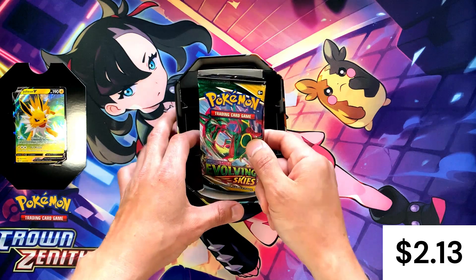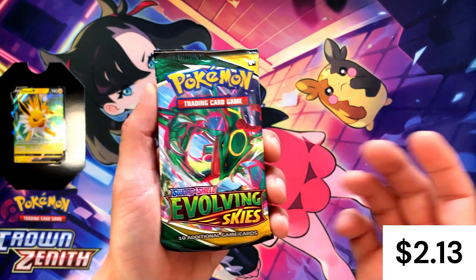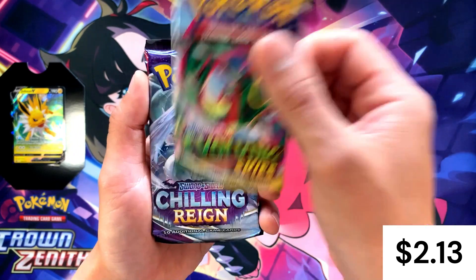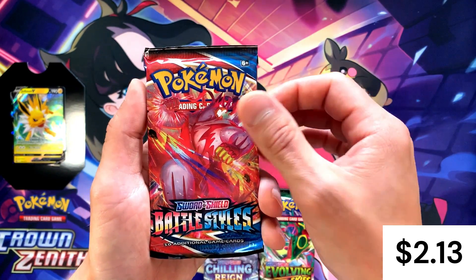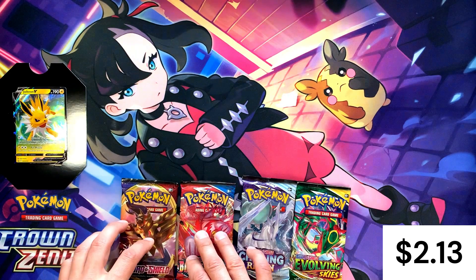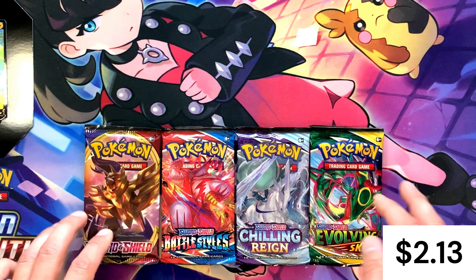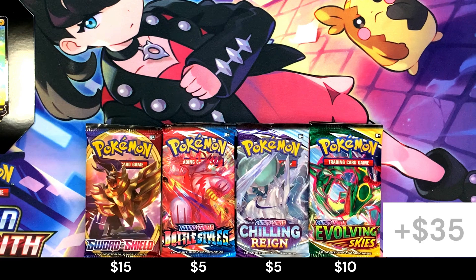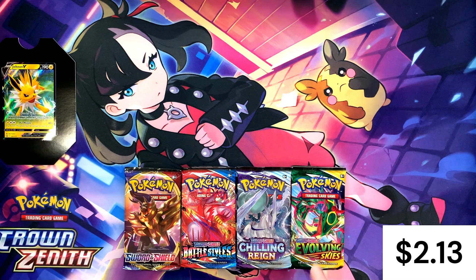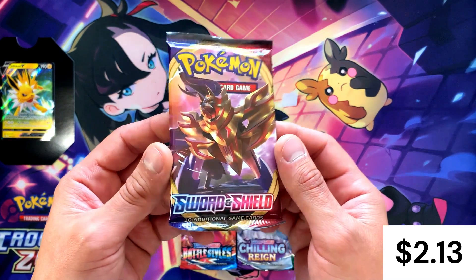Right off the bat we have the same pack that greeted us first in the last tin — we've got Evolving Skies. We had Umbreon last video; this time we've got Rayquaza, hopefully we get something juicy. We've got Chilling Reign, which we had in the previous video as well, Battle Styles, which we also had, and Sword and Shield base — so the pack selection is identical. Let me line them up so you can see the pack value. We spent $27 on each of these tins, and if you stopped here and just sold the packs you'd likely be on top. But we're going to keep going and see if we can get lucky.